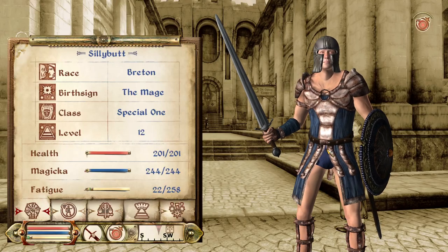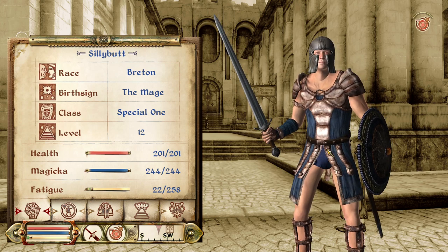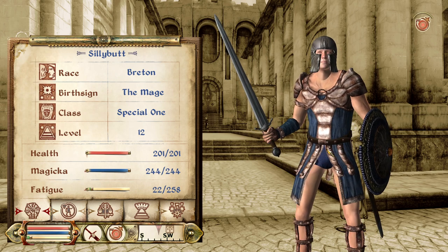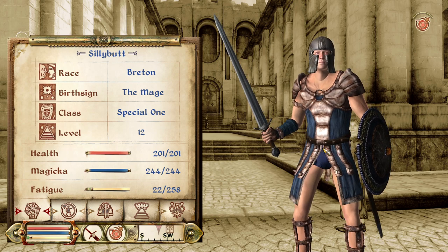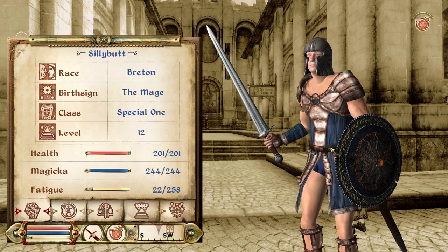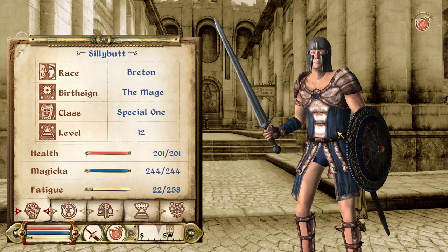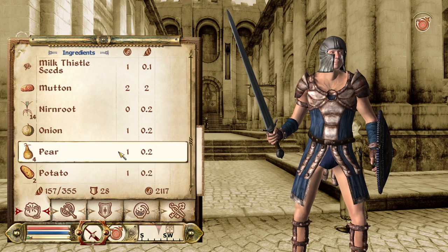Greetings, special centurions and welcome fellow YouTubers back to Oblivion. We are currently in the Imperial City market district where I've just finished selling all of the loot that we found at the Fort Homestead Ruin, and buying myself a brand new shield. Look at that - look how sexy that shield looks! Awesome, nice gem in the center, looks solid, pretty good material.